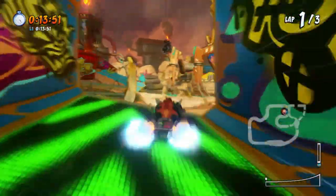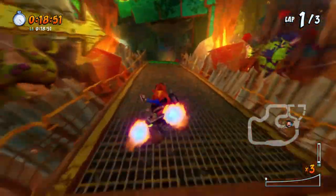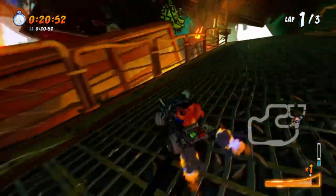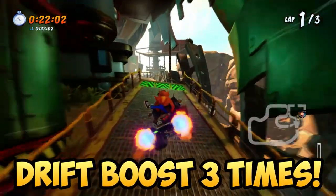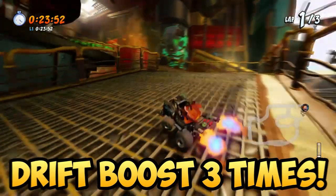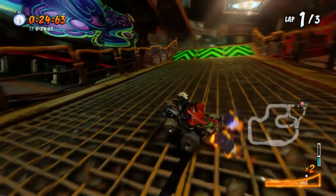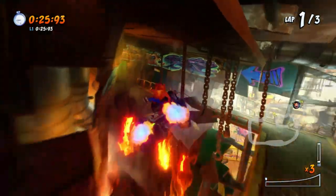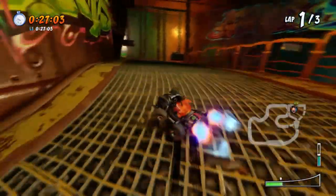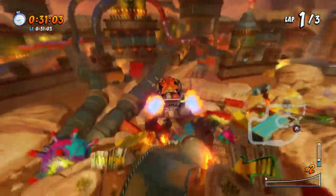If you have blue fire, what you want to do is maintain your reserves all the way till the shortcut. What I love to do is start drift boosting after this jump, then drift boost three times to the left side heading into the shortcut. Be careful not to drift too close to the wall to avoid ramming into it. Once your three boosts are done, position yourself around the left side of the boost pads, facing the shortcut, and take that jump to the other side. This shortcut is not really that difficult — as long as you have blue fire maintained, it automatically turns into easy mode.